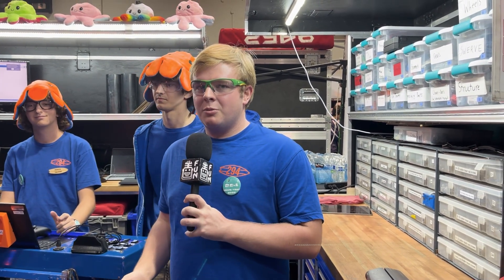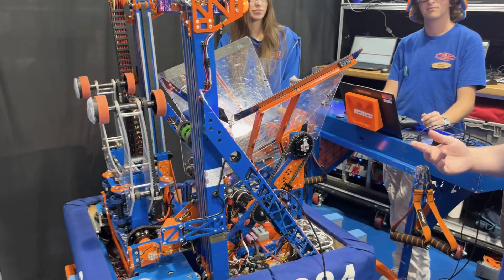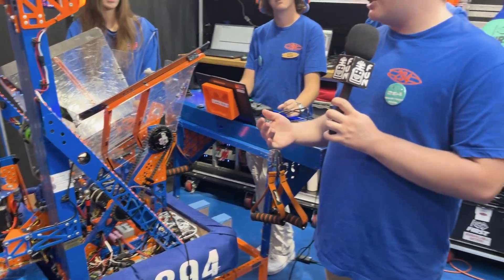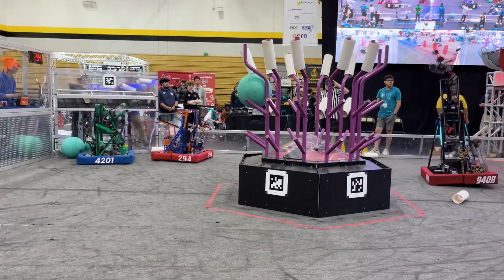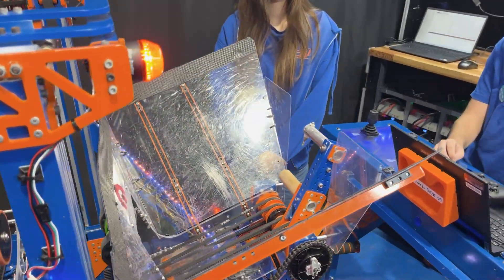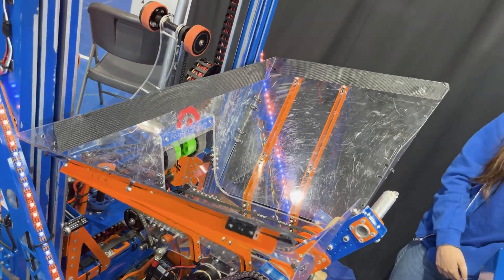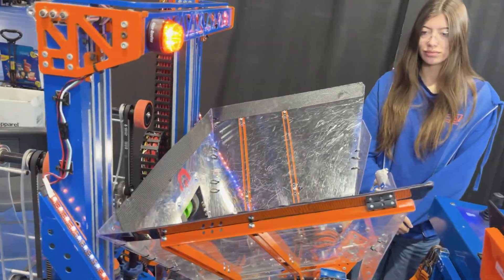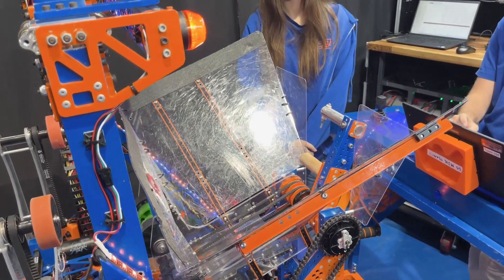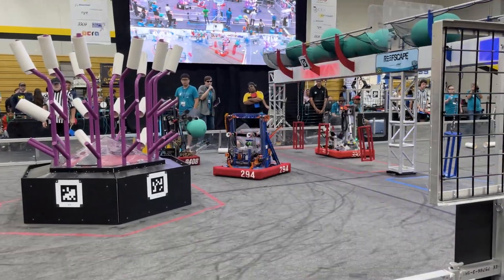Starting off with our general game strategy, we had three main constraints for the robot. One was we wanted to hold two game pieces at the same time — an algae and a coral. Two, we needed a pretty good way of acquiring coral, either through a ground intake or a giant hopper. We decided to go with something really big, because defense could be very effective against a shallow hopper. So the big hopper that can load from three sides is really effective at defending against defense.